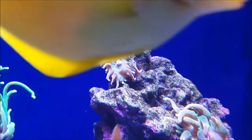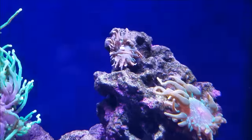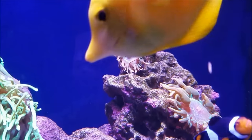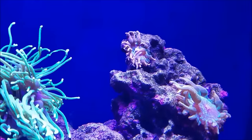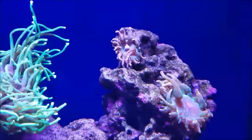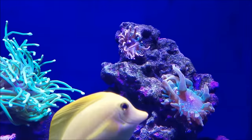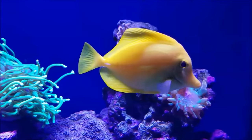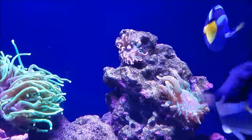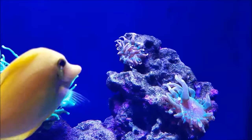The front anemone is doing a lot better now. The back one has problems — you can see right in the middle it's kind of puffy where the mouth is. That's because when I fed it last week the fox face went over and grabbed the food out of it and bit it. Since then that little ball in the center has puffed up more and more. I'm planning on trying to feed it a small piece of mysis to see if it'll take it in.